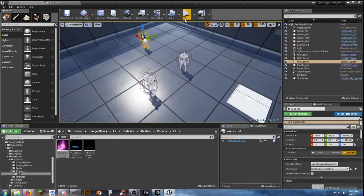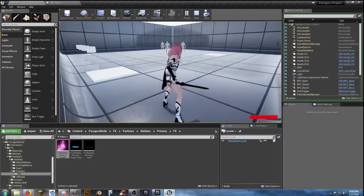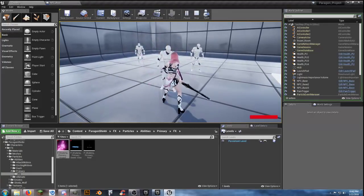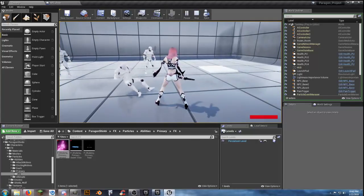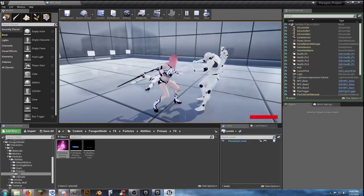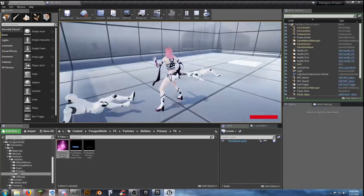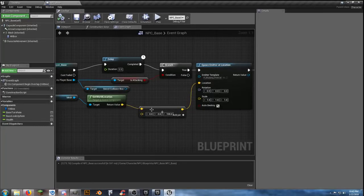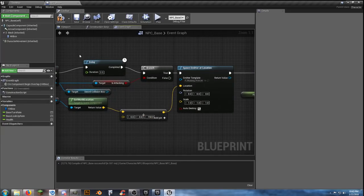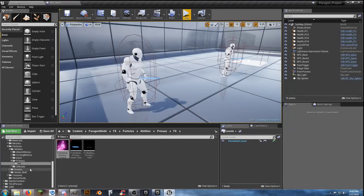We'll do a vector plus vector, link that in, and we'll try 100 for the Z and see if that works. You know what, one target dummy is just not enough — we need more in here, more target dummies to kill. Save all. The emitter is still spawning around his midsection — I want it to spawn in his chest area. We'll add a sound to it as well. Let's raise that up to 150.